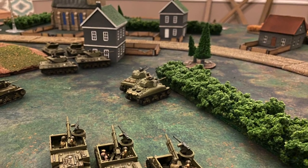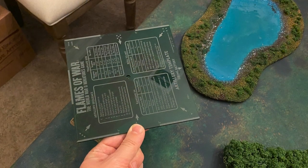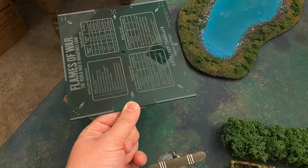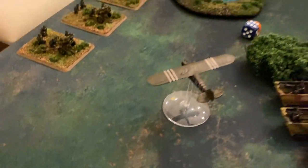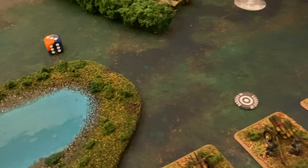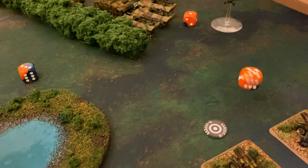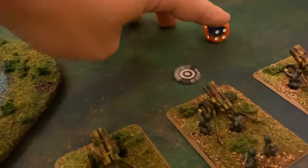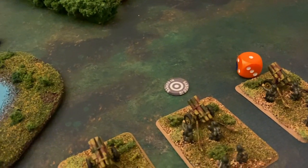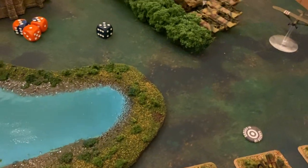The Priests are then going to use the Grasshopper to get an observation on the Nebelwerfers, calling in artillery. The skill check is a three — avoiding terrain, so just a straight three. They range in on the first attempt, getting time on target, and need fours to hit. They miss the first and second, but the one on the left scores a hit. That will be re-rollable if the save is made, but the save is failed. A firepower test goes out on a three-up, and it is passed — one Nebelwerfer unit is destroyed.